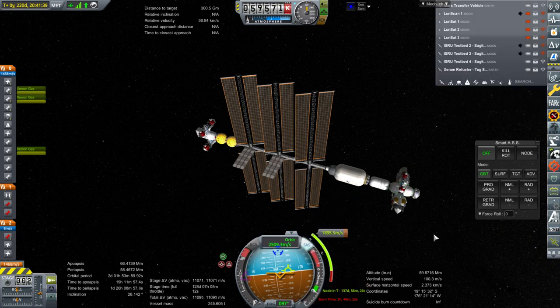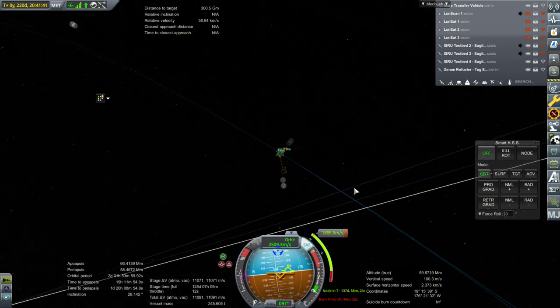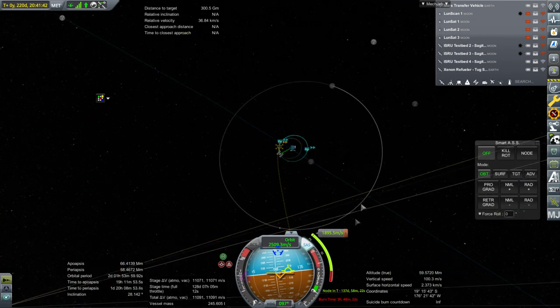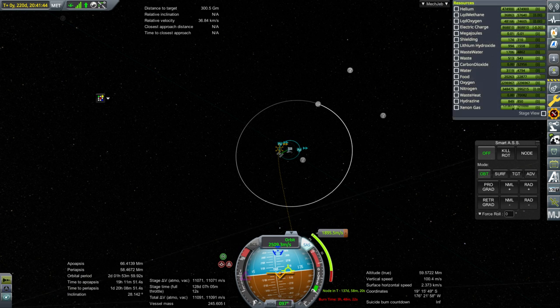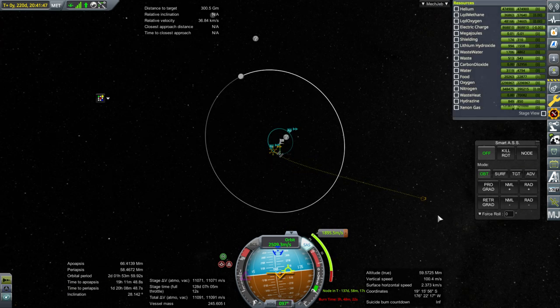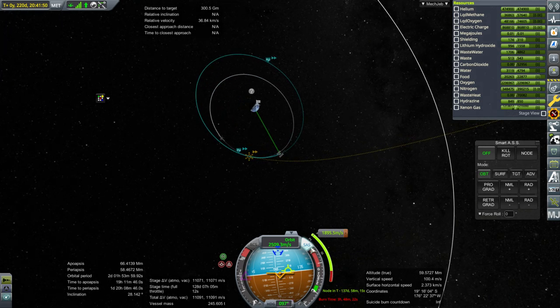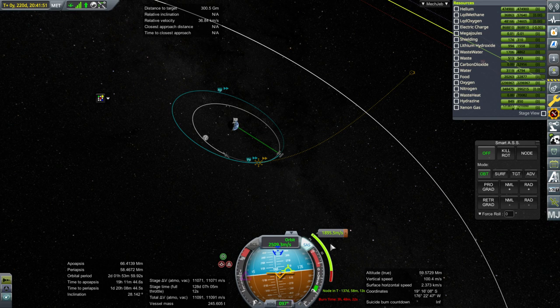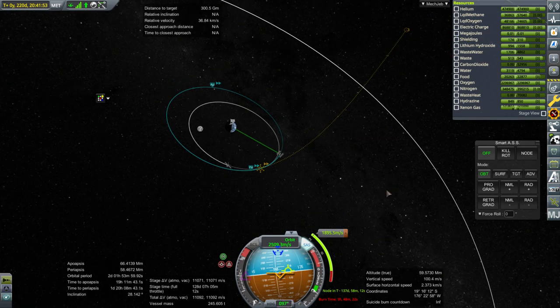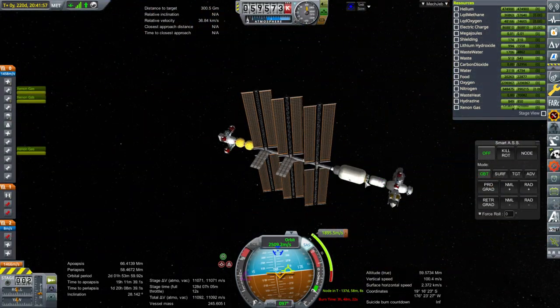Unless we only get the crew up right before it breaks Earth SOI — but that'll take a lot of delta-V to do that. So we'll have to think about this strategy. Let me continue for a few passes just so that we get this down to a more reasonable level. I don't want to do a 1,895.5 meters-per-second burn with the methane and oxygen. I don't even know if that's possible.